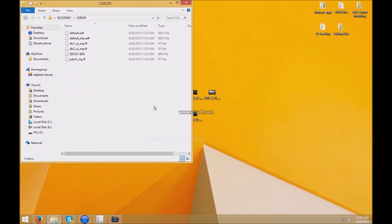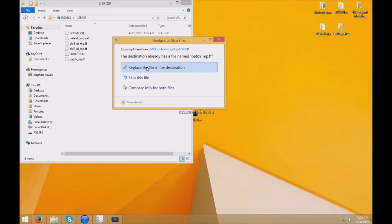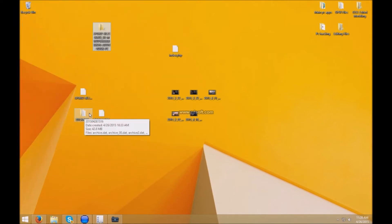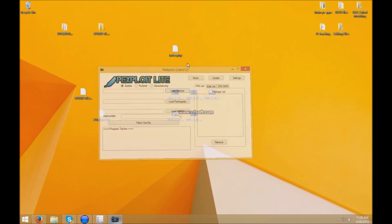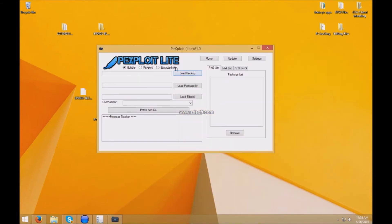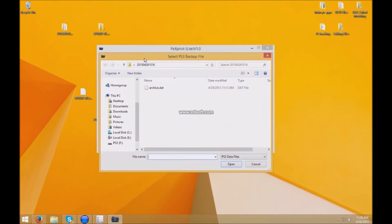Paste it and click replace. If you're on Windows 7 it's going to say 'move and replace' — just click that. After that's done, exit off that, you don't need this anymore. Now what you want to do is load up PX Exploit — I already have it open. Basically you just want to hit extract PKG, then load the backup.